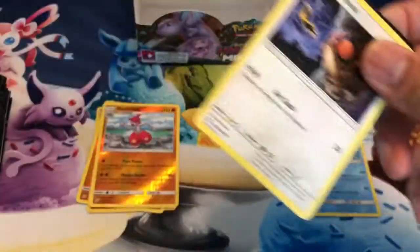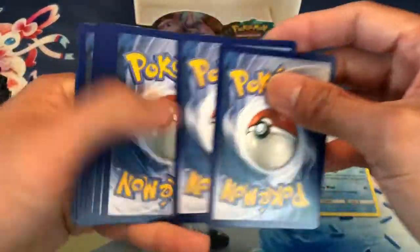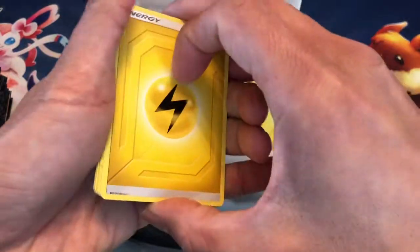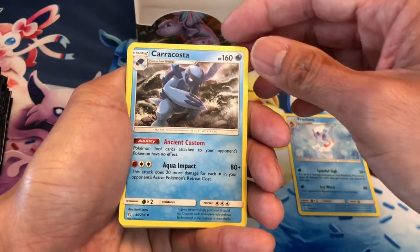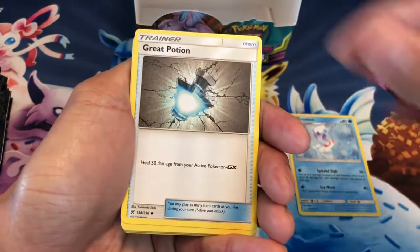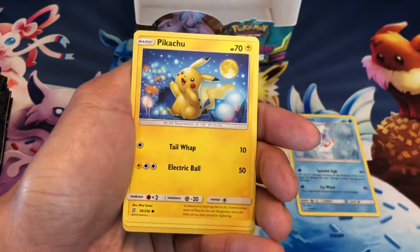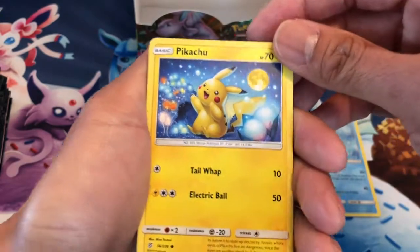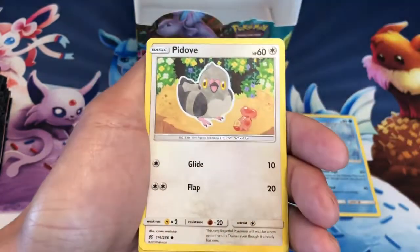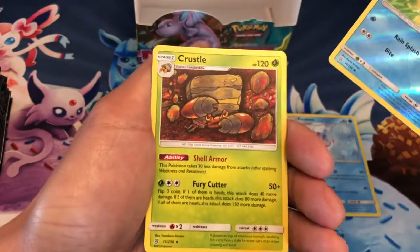I enjoy providing quality content for you guys — I try to do it every day, that is my goal, just to provide videos every day. Starting with Lightning Energy, U-Turn Board Trainer, Karrablast, Great Potion Trainer, Hoothoot, Crabblast, Honedge, Pikachu — I think this is my favorite artwork of the set, that's pretty cool. Pidove, Jynx, Reverse Holo. Last card is a Crustle.